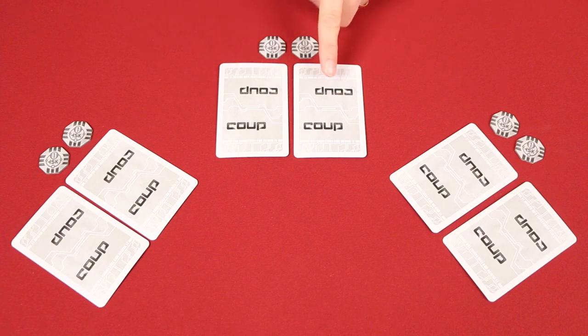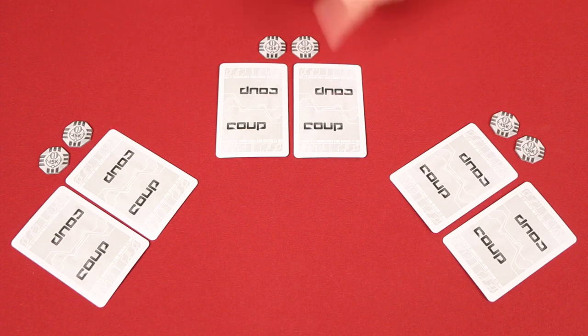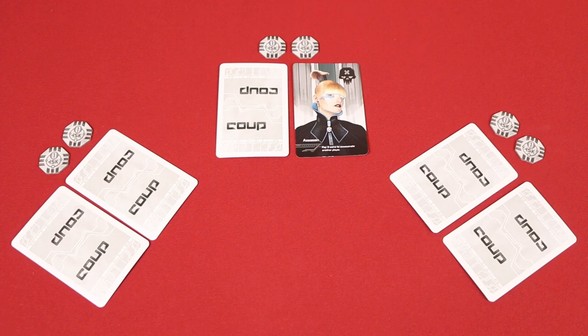If I reveal that I have the Duke, then the player that challenged me will lose an influence and must pick one of their cards to reveal, and then I'll shuffle the card I revealed back into the court deck and draw a new one face down. On the other hand, if I couldn't — or chose not — to prove my claim, then I must reveal one of my cards and lose an influence. You might be thinking, 'Why wouldn't you want to prove your claim?' It is risky, but it is a form of building towards a double bluff later. If I actually had the Duke but chose not to reveal it, saying 'oh, I didn't have the Duke, you got me,' then later in the game I might claim to have the Duke again, which might cause someone to challenge me, thinking there's no way I had the Duke and didn't reveal it earlier. And then, when they challenged me, I could reveal the Duke, causing that other player to lose influence, which could potentially help me win the game.